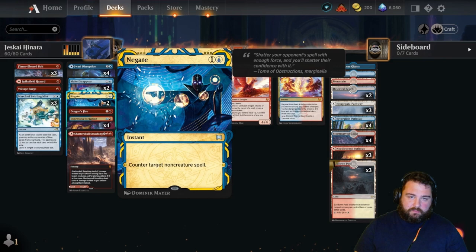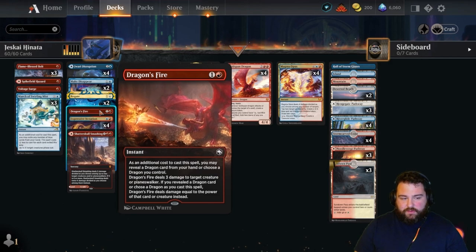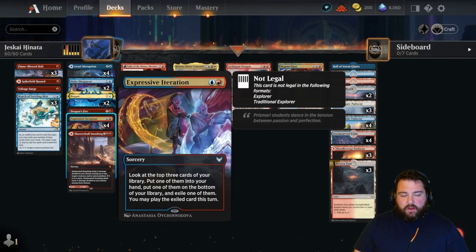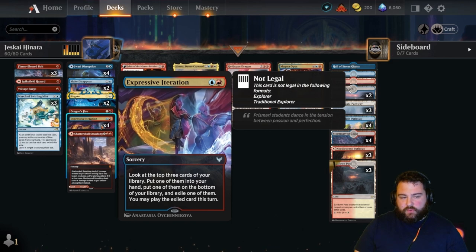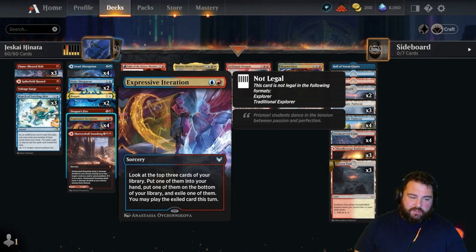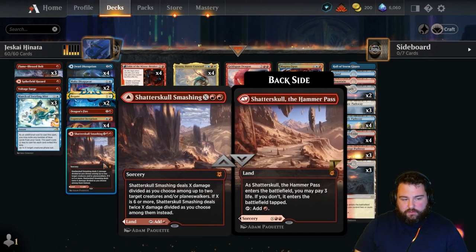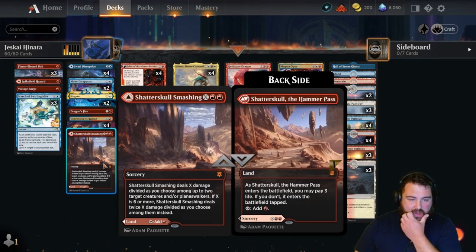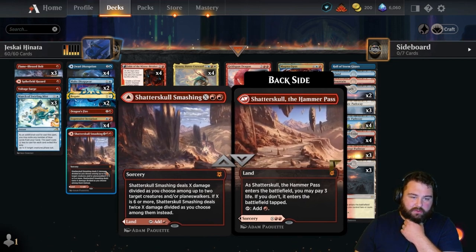One Dragon's Fire — three damage for two mana, or four damage if you have Goldspan Dragon out. Four Expressive Iterations are great, particularly on turn two, and were actually just banned in Explorer and Pioneer. Chatter Skull Smashing is good for wiping out multiple creatures, and if you have Henata on the board you can drastically reduce the cost because spells cost one less for each target — so targeting two different creatures means it only costs two mountains.